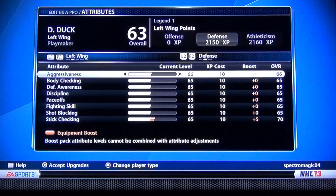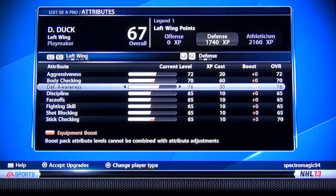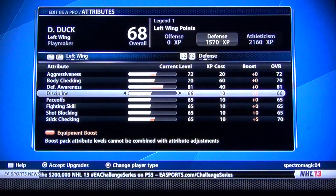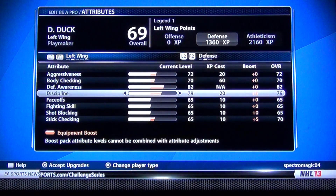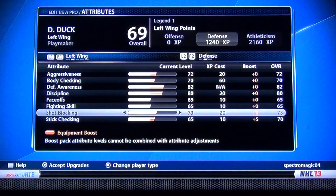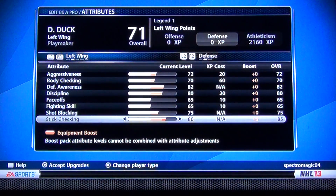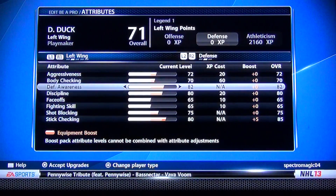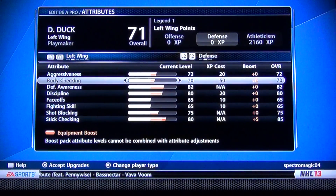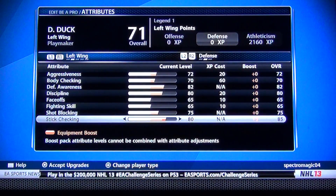Now for defense — I'm going to make this part of the build too. 72 on Aggressiveness, 70 for Body Checking for now. Defensive Awareness, just max that out. 82 for Defensive Awareness. Discipline, make that 80. Shot Blocking 75, max that out. Stick Checking, max that out to 85. Pretty much how I like my defense — you're not going to be doing much body checking because you're a playmaker, so it's good to have that 70. And it's good to have your Stick Checking up to 85.